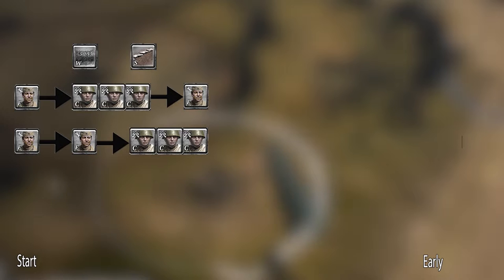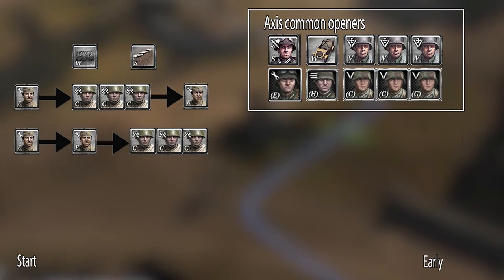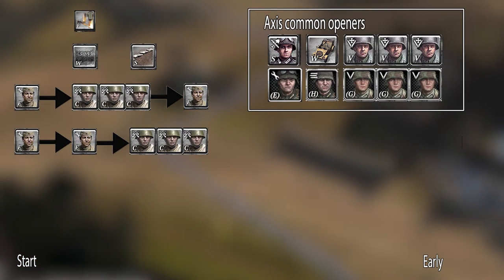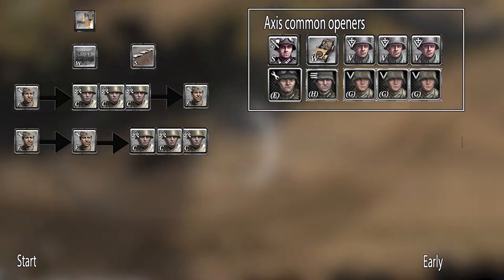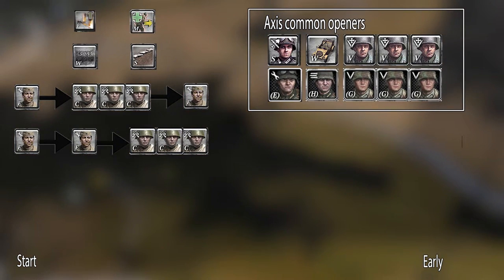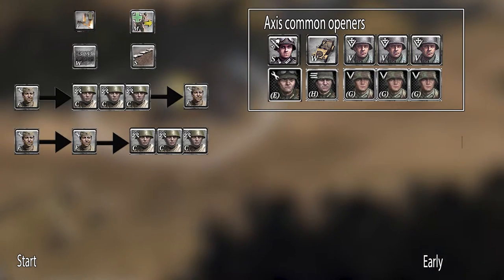This opening composition is very weak compared to some of the axis counterparts, and hence as soviets you have to be quite cautious until you get your first power spikes. The first power spike is generally going to be the flamethrower. I would advise everyone less experienced to avoid engagements until you hit the flamethrower, as that exponentially increases your power together with the merge ability of conscripts. This can be done by using sandbags and making sure you always outgun your opponent in the opening engagement.